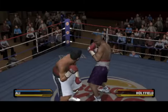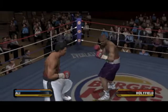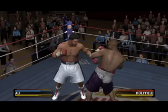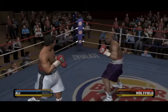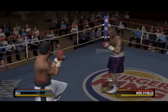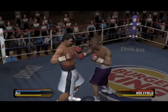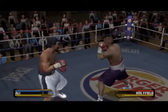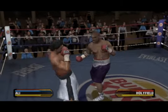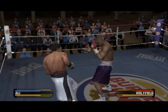Very good combination there. Solid punches landing. Muhammad Ali's right hook lands squarely to his opponent's head. Ali beat his opponent to the punch.